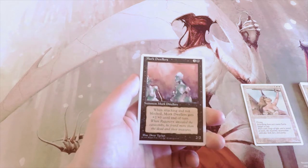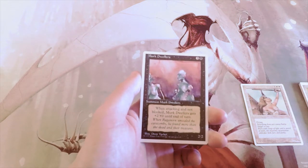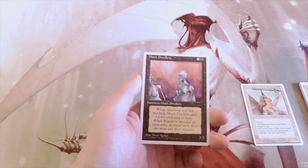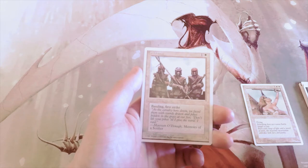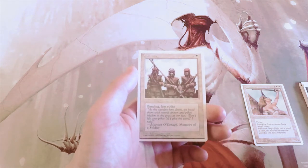A 2/2 for three — not better. Merfolk Dwellers is a 2/2 for four: when attacking and not blocked, it gets plus two, plus zero until end of turn. It's a good aggressive card, but at four mana that's a little slow.